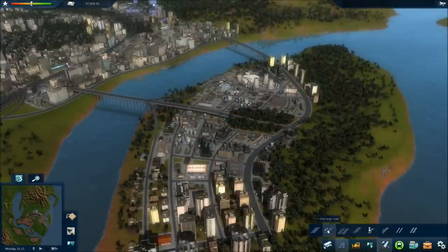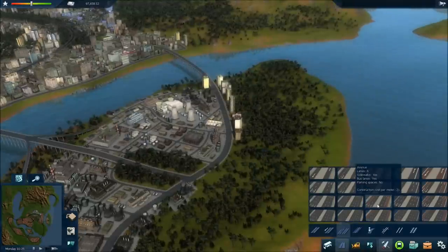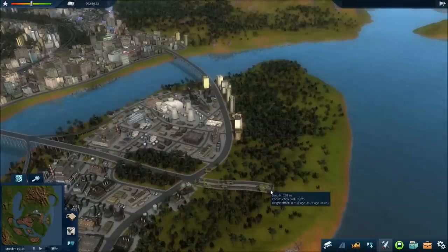One thing new you can do is you need to actually build roads now. For example, I could build an avenue — and there's lots of different ones. It gives you the number of lanes, whether it has sidewalks or not. You start from here and just drag it out.